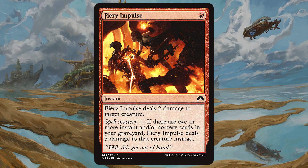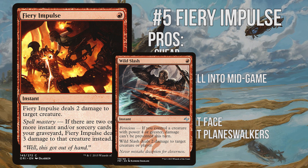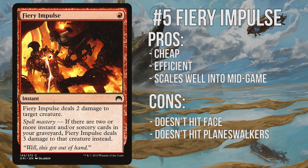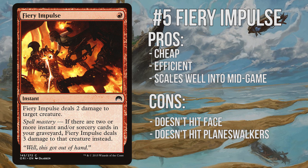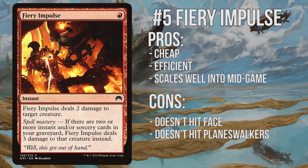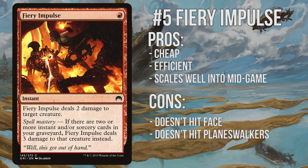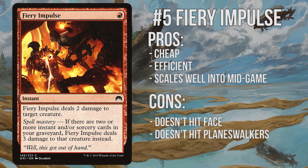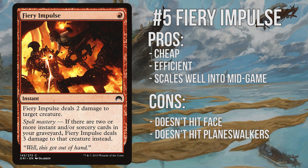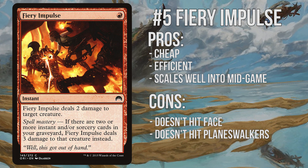Number 5: Fiery Impulse. This one-mana instant is currently being overshadowed by Wild Slash, but I assure you it's worth examining your decks to see if this might be a better fit. It is a very cheap and efficient removal spell that scales later into the game — it's almost like Red's analogue to Fatal Push. Its ideal home is in a slower, more controlling deck that aims to win through attrition and massive haymakers, rather than chip damage and burn. The drawback is that it only hits creatures, meaning against control decks or planeswalkers it's a dead card. But the same can be said for Fatal Push, so maybe it's not that big of a deal.